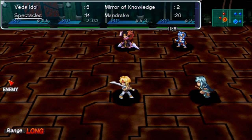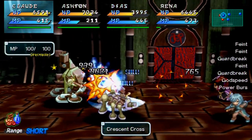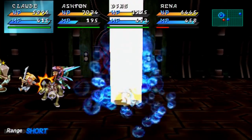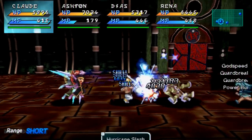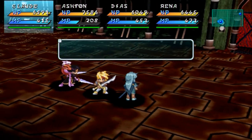Spectacles — as always, these globby guys can eat you, so be careful with them. Luckily they're pretty weak. If you don't use a killer move that has a long start-up time, you should be fine. But if you use a move that has a long start-up time, they'll just sit there and eat you while you're trying to get your killer move off.